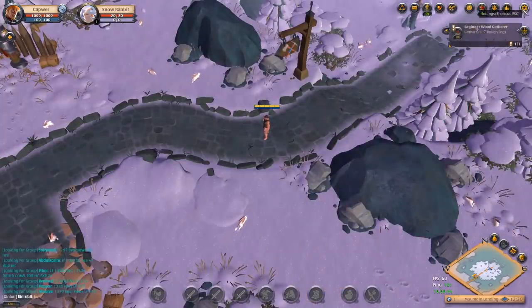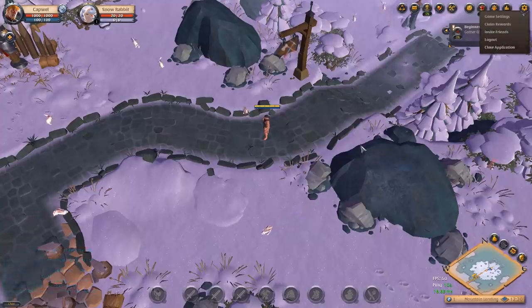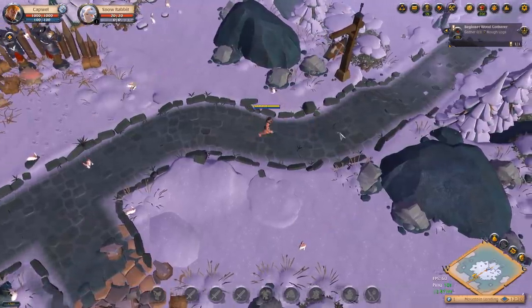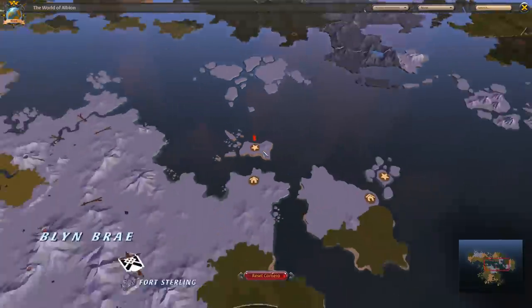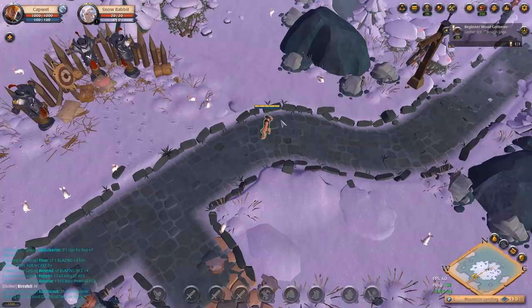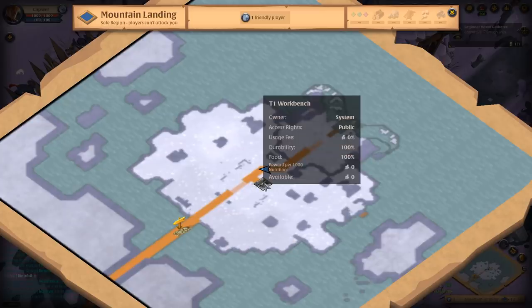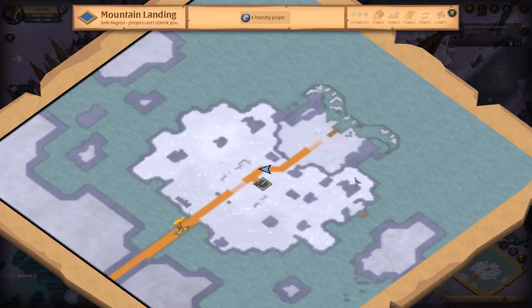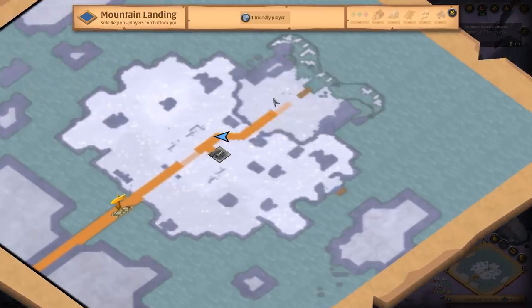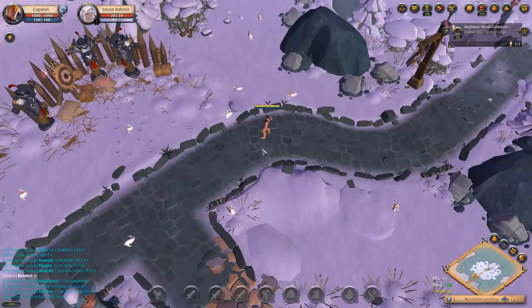If you want more details on how to read and understand the map, there is a beginner's guide to maps in this series which will explain how to read all the information presented by the map tiles. The final button up in the corner is the settings button — here you can find game settings, claim rewards, purchase trial keys for friends, or log out. The key M brings up the world map at any time, and N brings up the local map where you can find information about your tile and see points of interest.